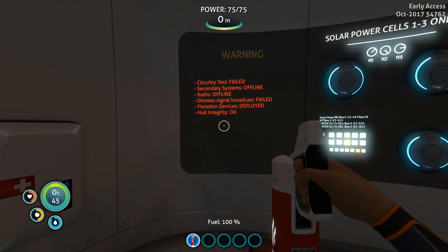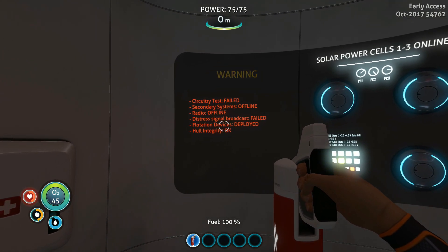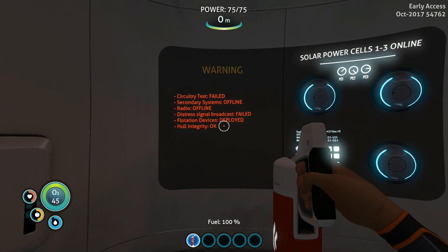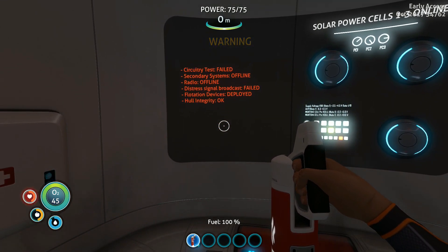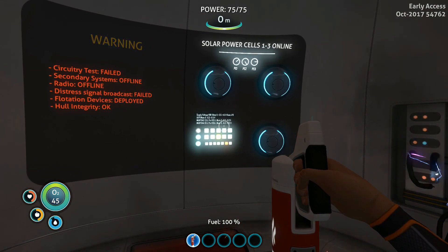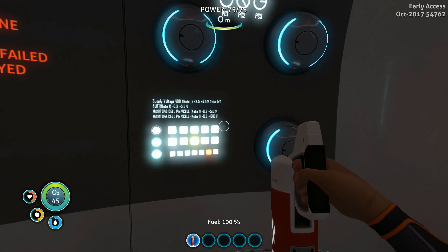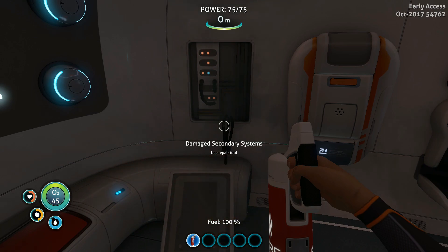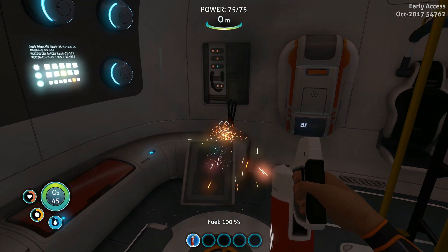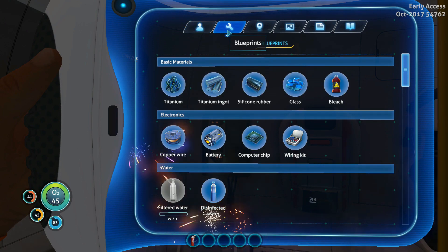Anyway, let's see what we got here. Warning: circuitry test failed, secondary systems offline, radio offline, stress signal broadcast failed, flotation devices deployed, pole integrity okay, solar power cells 1 to 3 online. Can't really read all that. Use a repair tool. I don't think I have a repair tool — no repair tool.